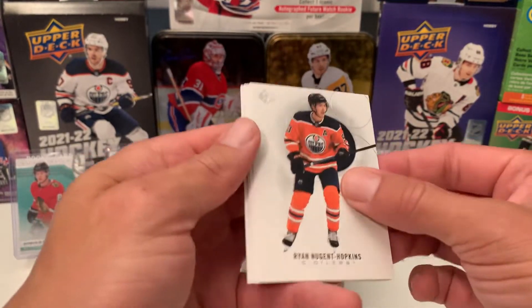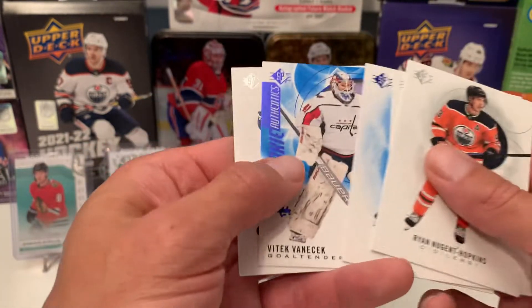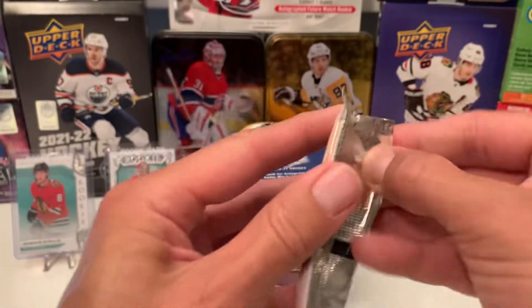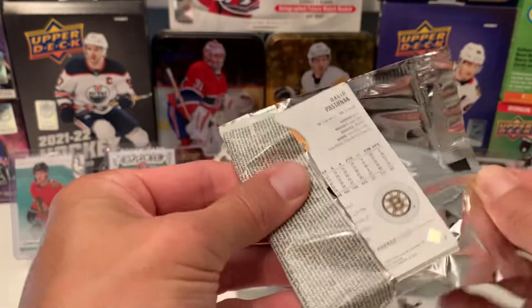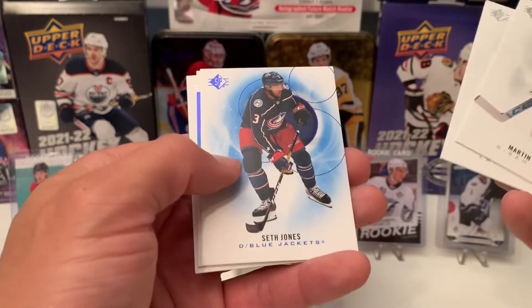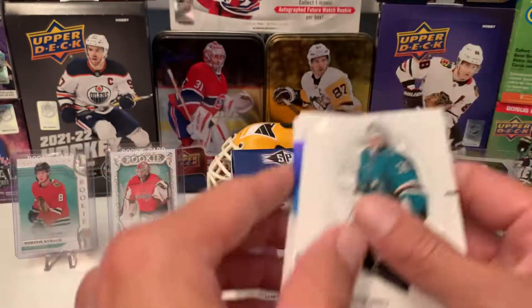We got the Nuge, Anders Lee, Connor McDavid Blue, Vitek Vanacek — another solid rookie — and Johnny T. Last pack of the third blaster, definitely made up some ground. Jones, Connor — it's a Jones. Tage Thompson, Pastrnak. That's it — that's three blasters of SP.